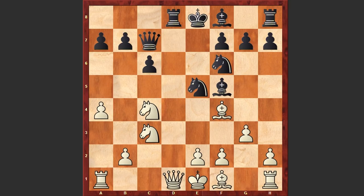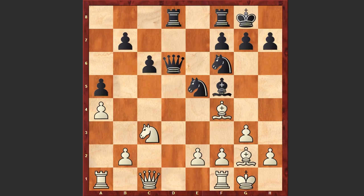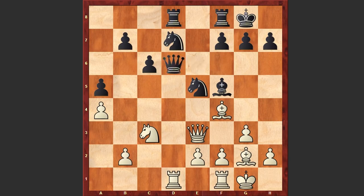Black is attacking white's queen, and only after Qc1 is white protecting the knight on e5. Nxd6, Qxd6, Bg2, and we see castling by both sides. Now comes a5, Qe3, Nd7, Rd1, Qe6, and Qa7.